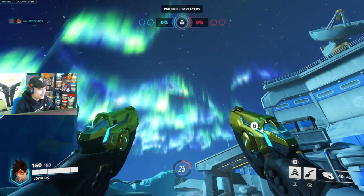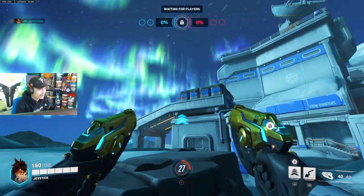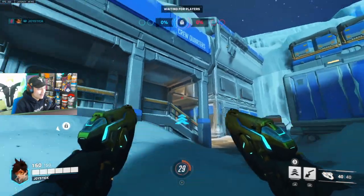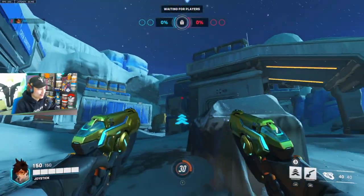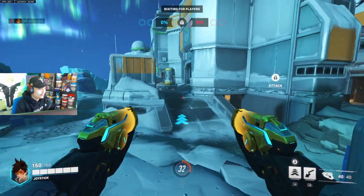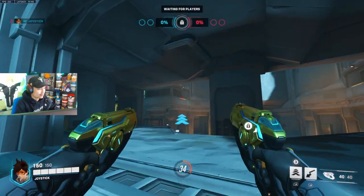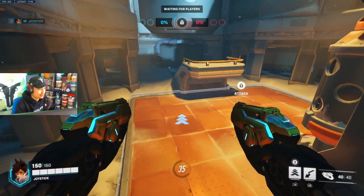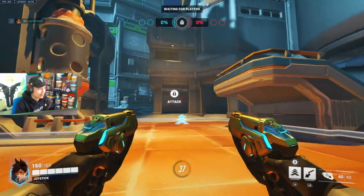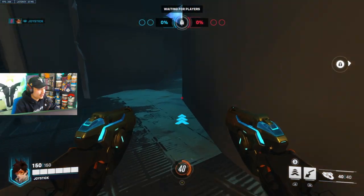Right off the bat we got some beautiful lighting - northern lights, I believe, Aurora Borealis. I'm not 100% sure if that's correct but I think that's what it is. Right off the bat this is already so cool - it's an arctic map. Looks like there's a left side flanker route out here, there's lots to explore. This looks like the main control point in the middle here - this is where the main fight will happen. The point will unlock here, and there's a mini health pack as well.